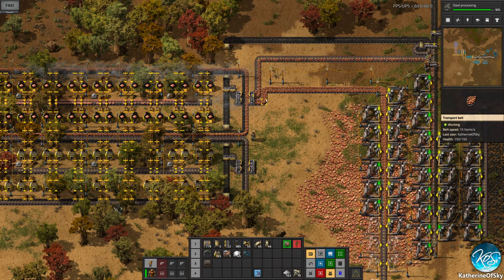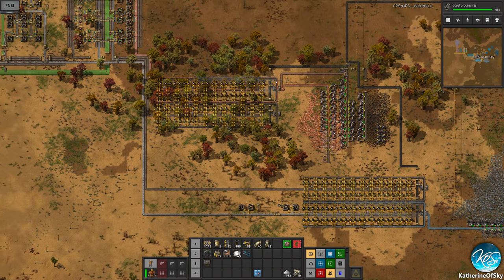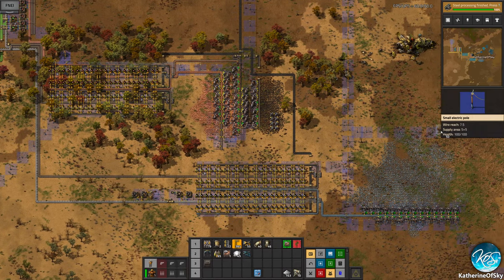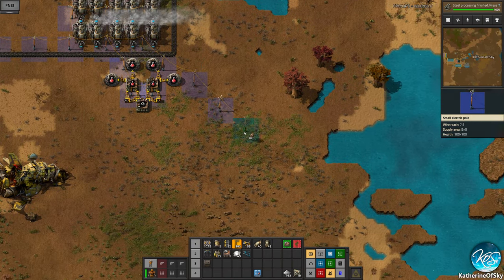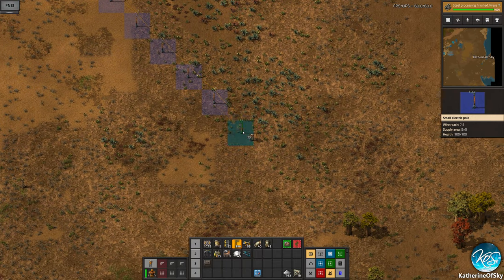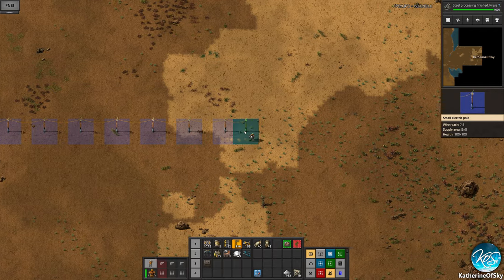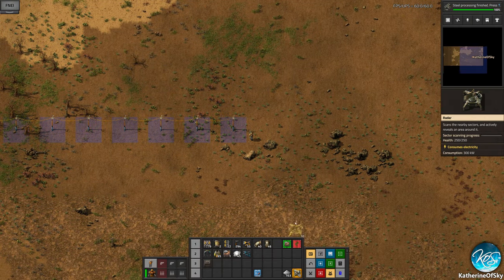Greetings and welcome back to Factorio! I'm Catherine of Sky. In the last episode we built a lot of smelting — we have iron smelting down here and copper up here. We're on the hunt for more copper because we want to do this injection bus idea. I also want to take some power poles and make a radar station down here. Oh wait, I didn't realize we already had a radar down there — just want to see what's out in this middle-of-nowhere area. Hopefully we'll find some copper soon.